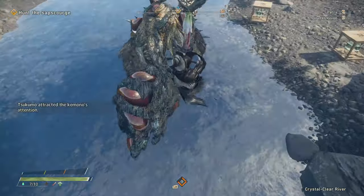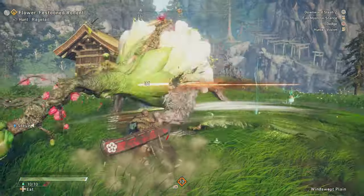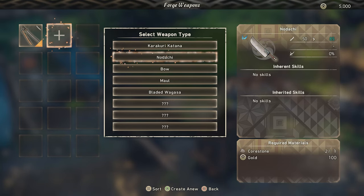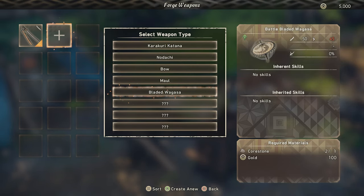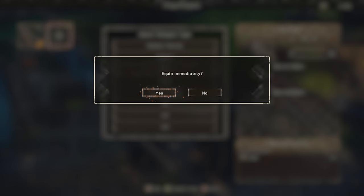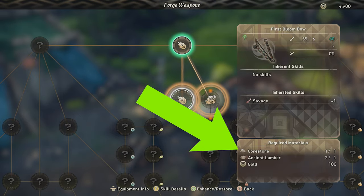There are 8 different weapon types in Wild Hearts, with each one allowing for a different fighting style, so it's a good idea to play around with them all and figure out which ones work for you. Fortunately, you're able to forge 5 of them right at the start of the game, and the most basic versions are really cheap to craft, so it's easy to give them all a go. Though you will start with 2 core stones, so pick which two you want to try wisely.